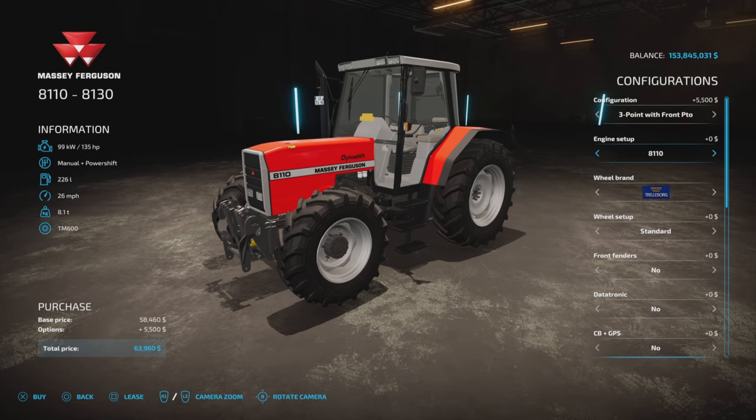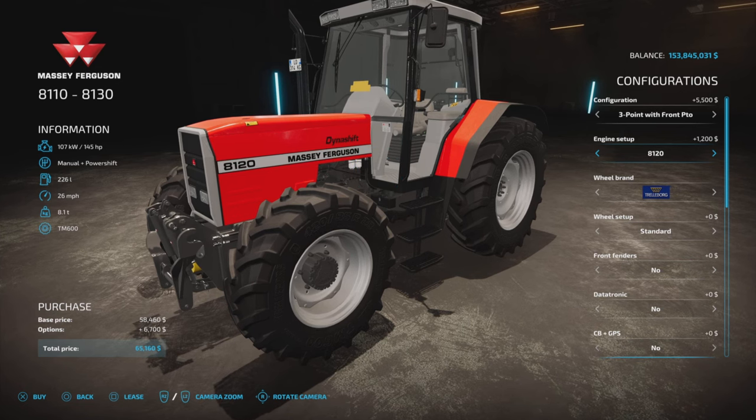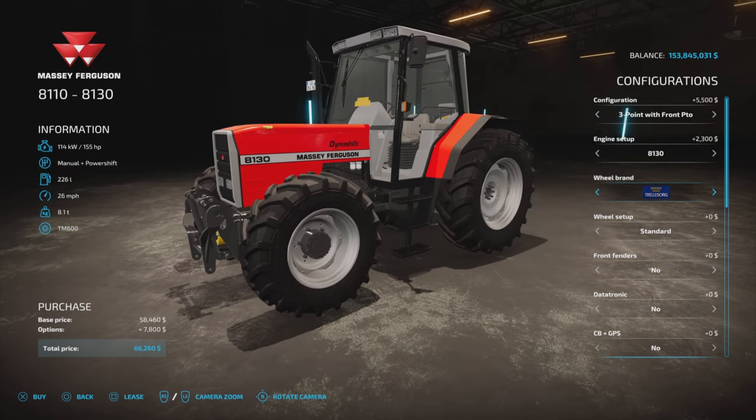Engine setup: the 8110 at 135 horsepower, the 8120 at 145, and then the 8130 at 155 horsepower. Then we have wheel brands.